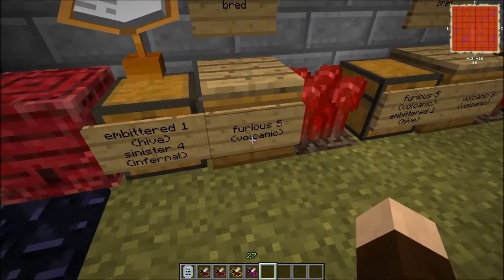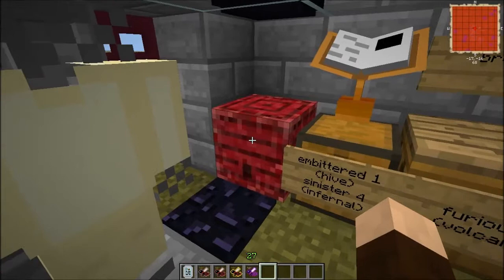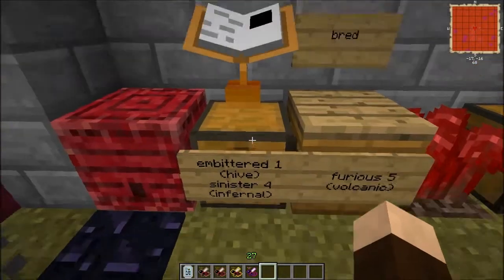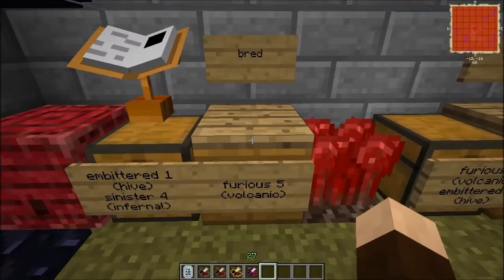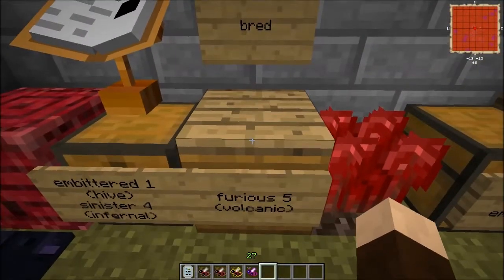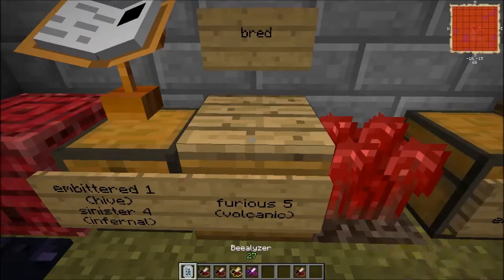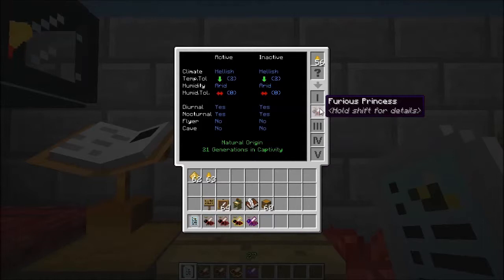The first bee we're going to cover is the Furious Bee. It does require those Embittered Bees — you get them from the nether, they're kind of hard to spot. And then the Sinister Bee, which comes from the Infernal Line. If you don't know how to make that, you can watch my Infernal video. We have the Furious Bee here and I got a princess out of it, so I'll use the princess to see how long it took me to breed this. 21 tries. I don't know why it took so long, it shouldn't have taken nearly that many, but it did. 21 generations in, I finally got a Furious Bee.